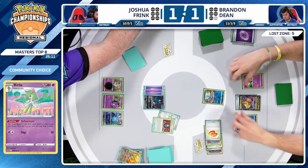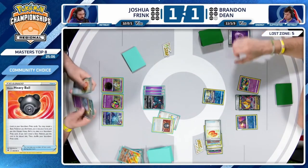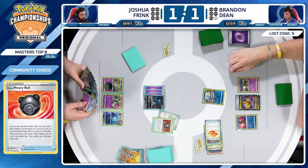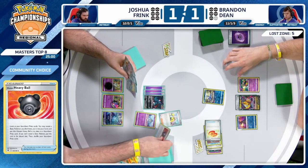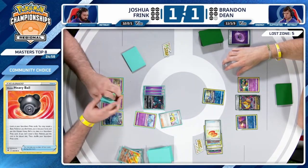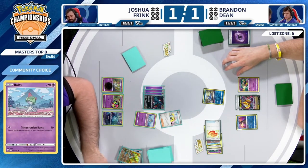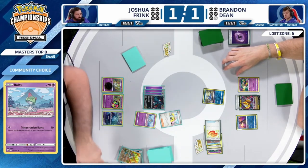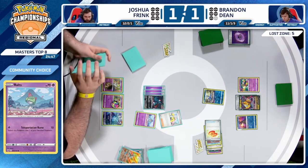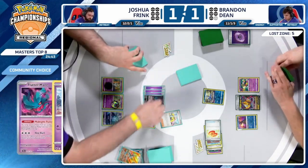Suan and Heavy Ball is going to grab a Ralts from the prize cards — good card. A lot better than the last time we saw Suan and Heavy Ball used. Get some great information — Joshua had already figured out most of those cards, but just confirming one or two. Can't complain much about this turn — you get to put on some pressure, not taking prize cards though, leading to Counter Catcher being a fantastic resource later on.